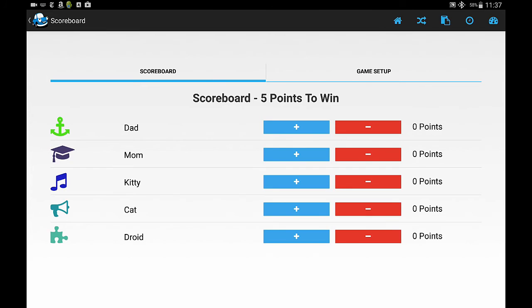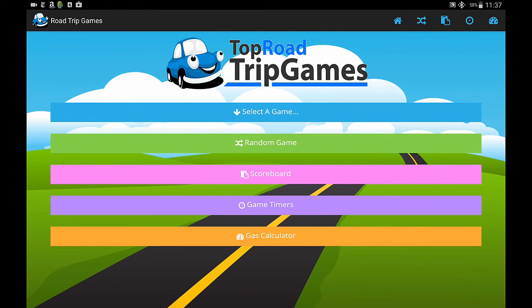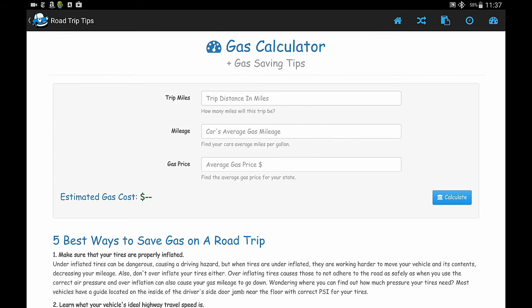That's the scoreboard. Let's go back to the home page and look at one of our last features — the gas calculator. This one gives you an estimate of how much your trip is going to cost in gas, which can be very helpful if you're on a tight budget. For instance, I just went to Portland recently. Portland for me is about 250 miles away and I get about 45 miles per gallon in my car.